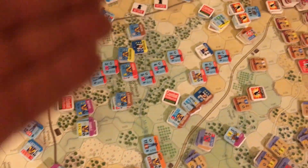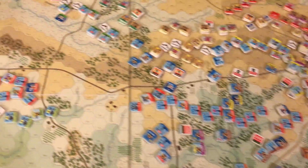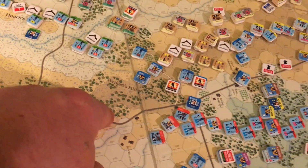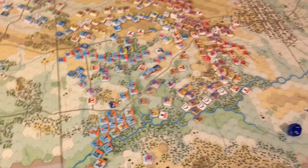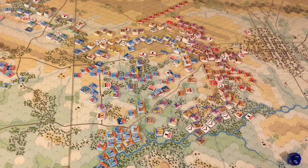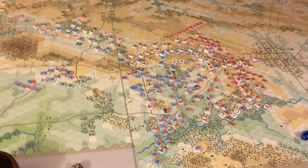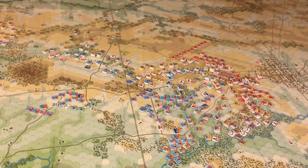The Union is going to have to bring up all this reserve artillery that comes in later in the game to create some sort of line - tough with all these woods - to blast the Confederates back. The Confederates could take some important VP hexes, but they'll need to take Little Round Top and elements of Cemetery Ridge to do that, so it's not over. That's it for now - I'll be back in a couple days to review the 9 a.m. turn.